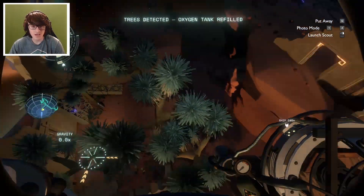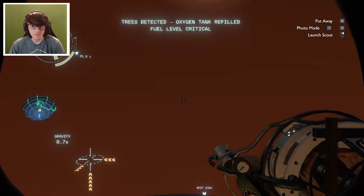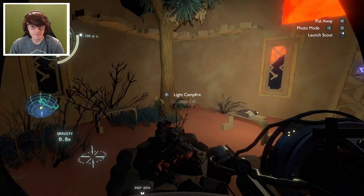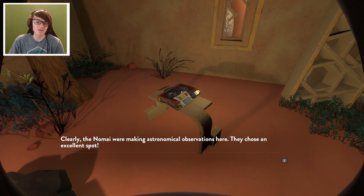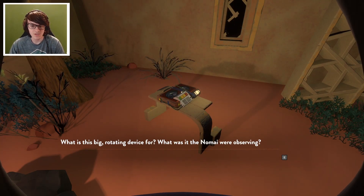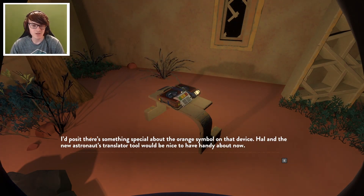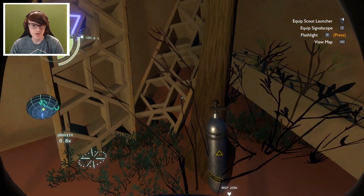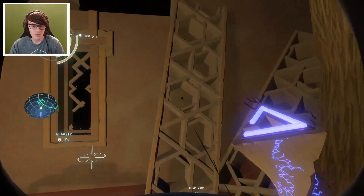Trees! Fuel level critical. But trees! Come on, get up here before my fuel runs out. Okay, we're at least not going to die. Let me campfire. Church research notes, property of church. Clearly the Nomai were making astronomical observations here - they chose an excellent spot. What is this big rotating device for? What is it the Nomai were observing? There's something special about the orange symbol on that device. Hal and the new Astronaut Translator Tool would be nice to have handy about now. We've got a scroll, but not a wall to put it in. The larger eye locator is here.